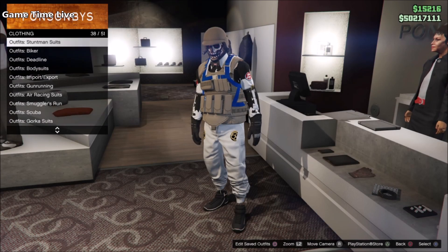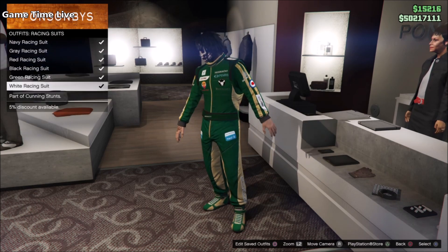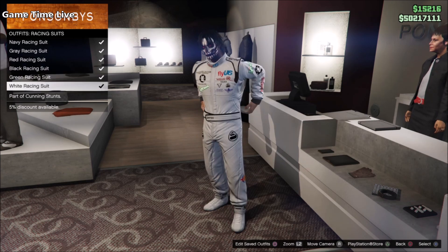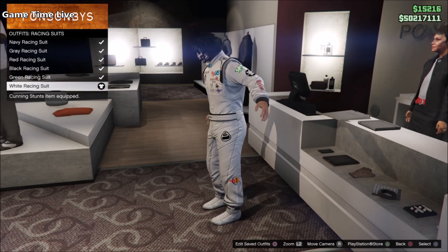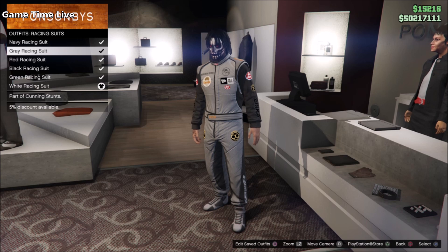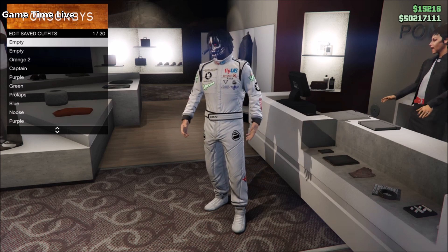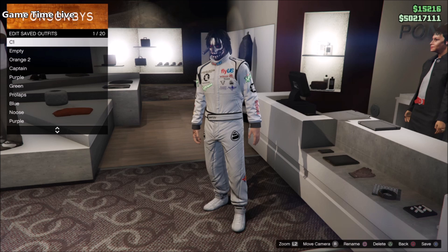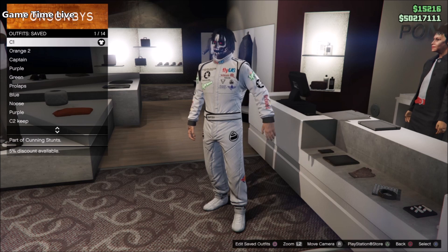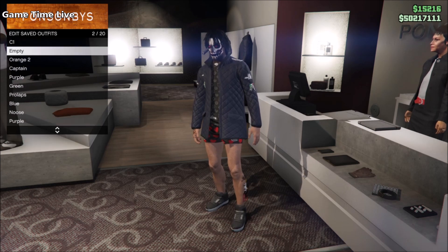Hello everyone, thank you all so much for stopping by the channel today and welcome back to this brand new male outfit tutorial here on the channel of Gametime Live. In today's video we have a full orange male outfit with a trashman fast modded orange body armor, the orange camo joggers, the orange wire frame gloves, and some modded orange light up sneakers. I'm going to show you the full steps in order on how to build this. I will not include the whole two-console method in this video — a video link which can help you out will be in the description box down below.